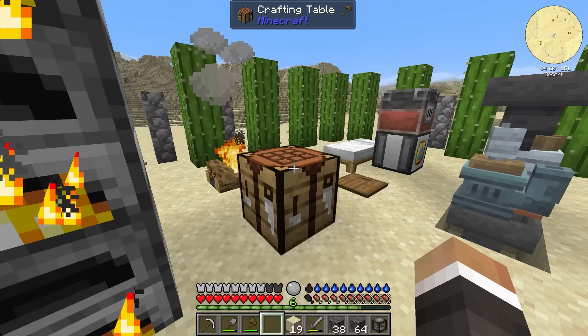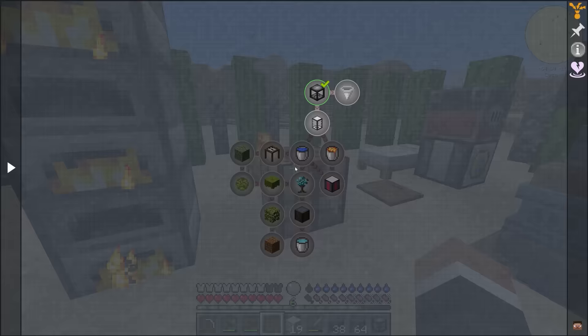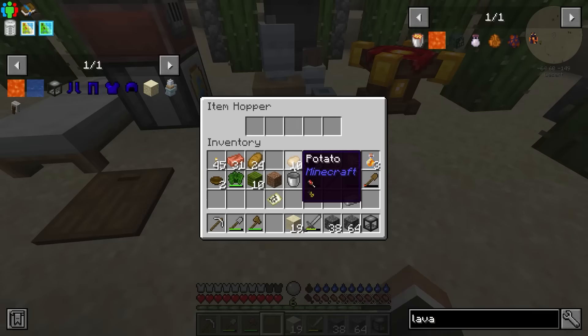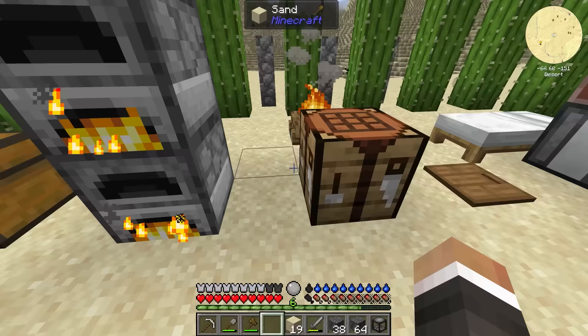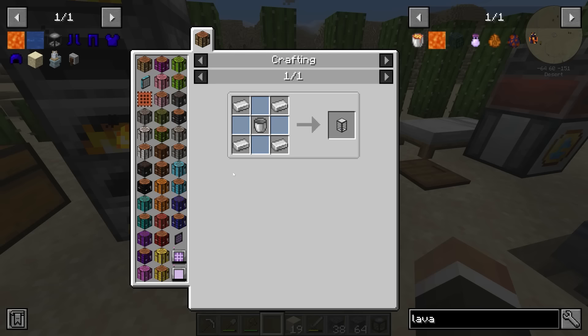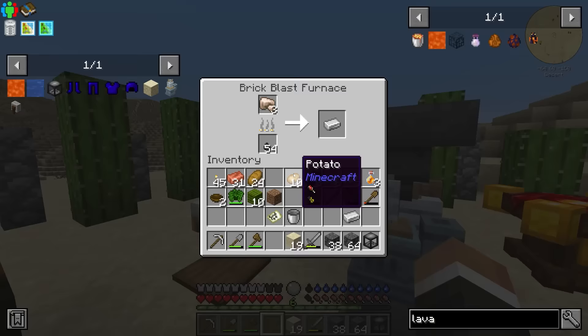We've not seen any blazes yet because we've kept to the very edge of the Badlands biome to avoid hostile mobs. But now that we have slightly improved armor, I'm hoping that won't be a problem going forward. To use the squeezer we also need a basic portable tank — that requires one bucket and four extra iron. We made a bucket last episode, and we're just one iron away from having enough.